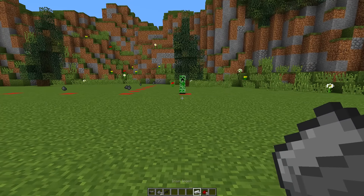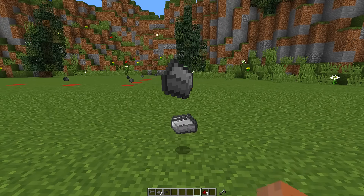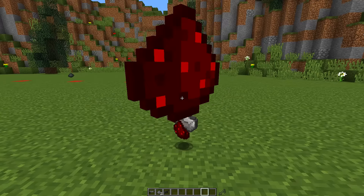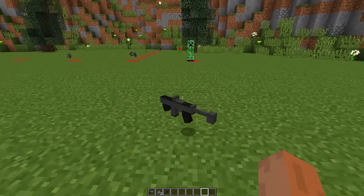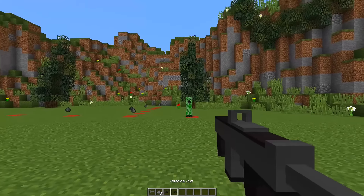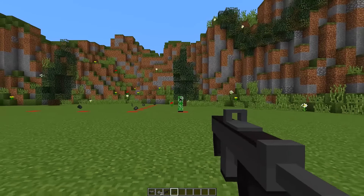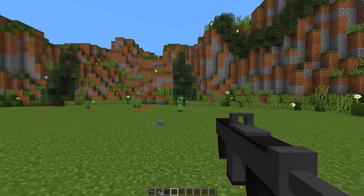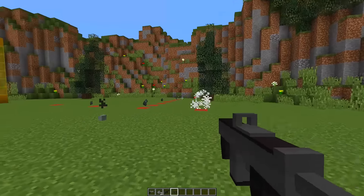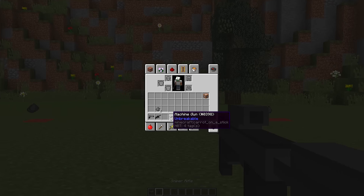Finally, there is one more gun: the machine gun. To craft it, throw down seven pieces of iron ingots and five pieces of redstone dust and that gives you a machine gun. It's very similar to the pistol but fires at a rapid pace — if you hold down right-click, you can see it shoots at a rapid rate.